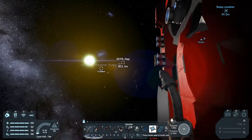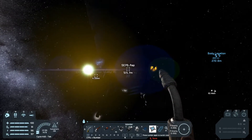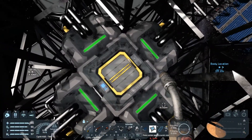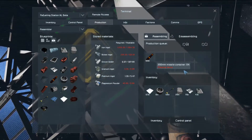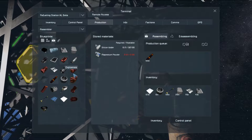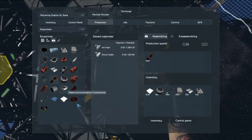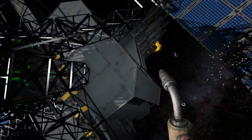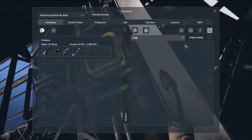I can use existing technology though, which means if I have an assembler — which I believe I've captured over here — I can use that. Production: rockets. Iron, nickel, magnesium. Magnesium is my main issue. Explosives. Rockets. Different ammo — nothing has magnesium. Option two — no magnesium there either.